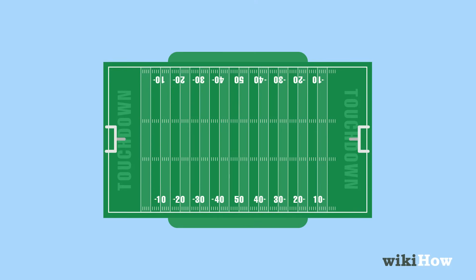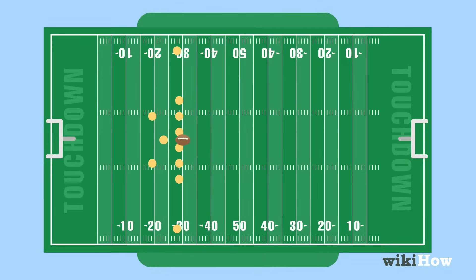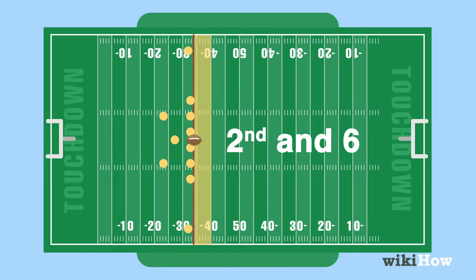To understand the rules of the game, first you must learn how the down system works. Whenever the offensive team takes the ball, they have four turns called downs to move the ball at least 10 yards by passing or running the ball. So a play on second and six means that it's the offensive team's second turn with the ball, and they have six yards to go until they get 10 yards and earn a first down.